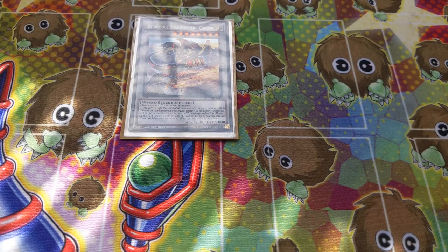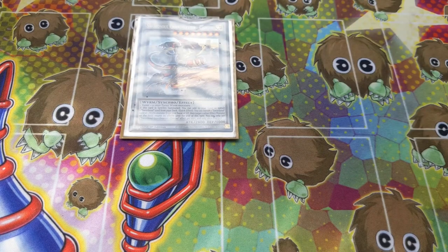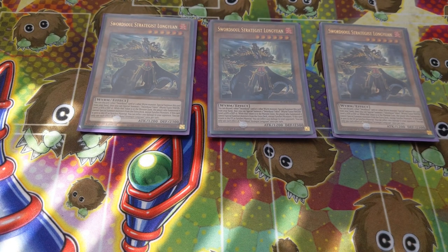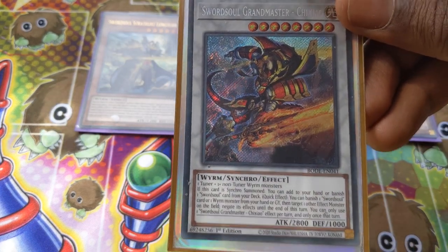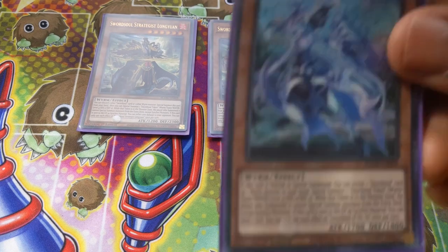Your most likely targets to add with Chi Zhao from the Mo Yi combo are going to be Emergence and Long Yuan, with your third copy or other copy being Blackout. Sword Soul Strategist Long Yuan — this is the card you'll be adding with Sword Soul Emergence. You can pitch a Wyrm Monster, showcase a Wyrm or Sword Soul card, to get yourself a token.